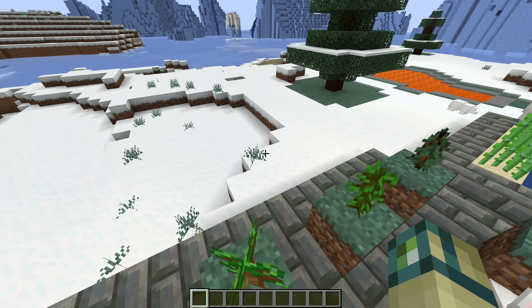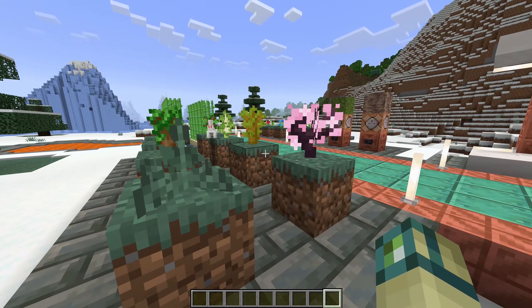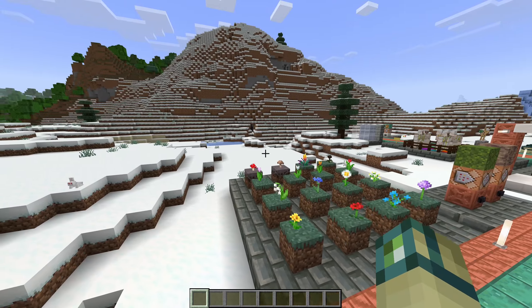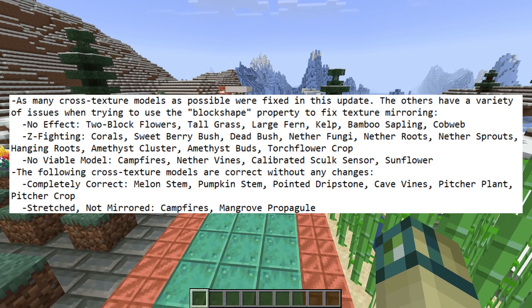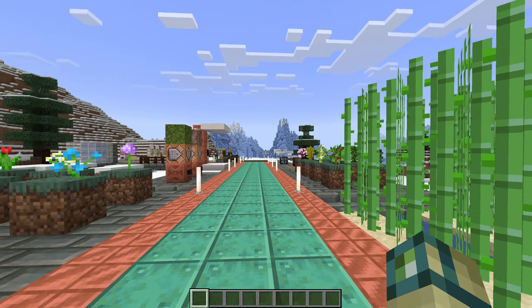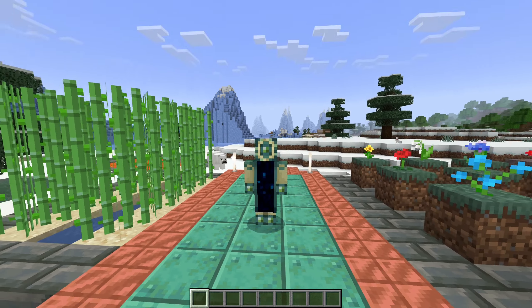It also applies to short grass and ferns, so there are no longer ugly sides for any of these blocks. Unfortunately, it's not possible to fix this for two-block flowers or various other blocks like cobwebs — I literally tried every single cross model in the entire game, and unfortunately these are all the ones that were possible. They were also contributed by Lionhead07, who is a new contributor, so thank you very much for the features.